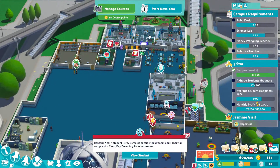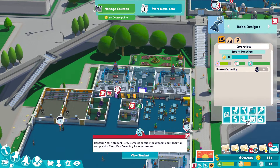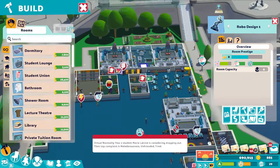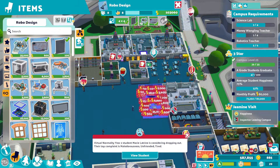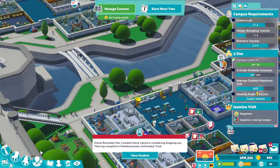We need another robo design workshop, which is this one. So let's template the robo design, and we'll copy and paste it down here like so. I like it.